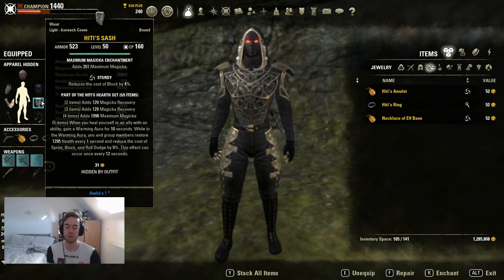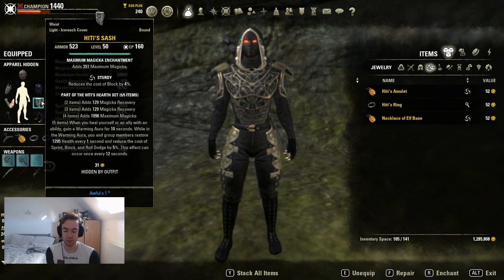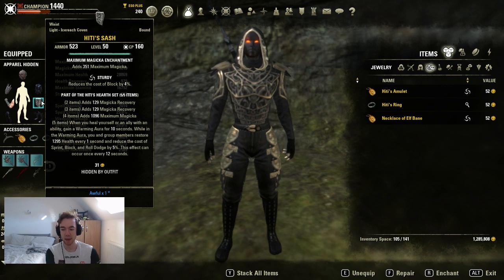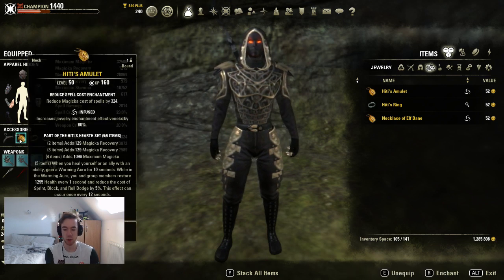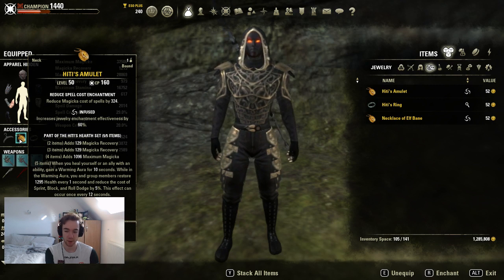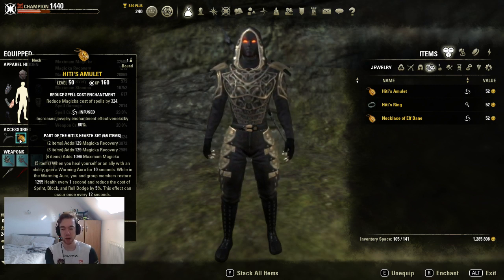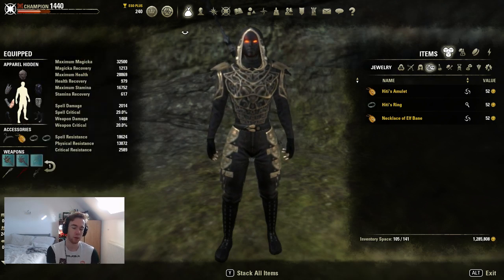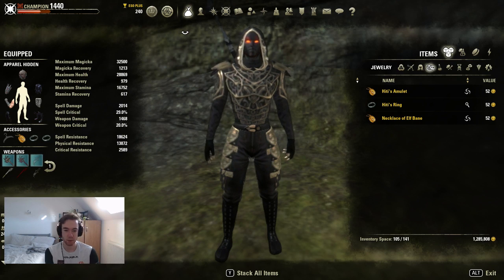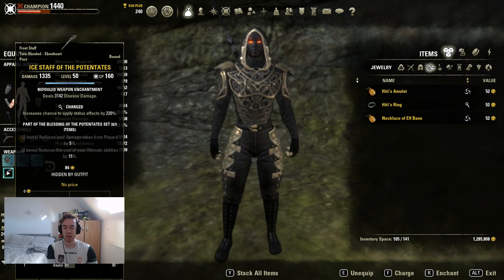Hitty provides a really nice heal over time and gives us some recovery which we do sometimes lack in this playstyle. On top of that we're getting a Magicka bonus on the four pieces — we want this on the front bar. There's no point back-barring this, plus you need Leeching on both bars anyway. You could slot a Willpower staff on the front bar but the problem is all your heals should be on the front bar as a DK.